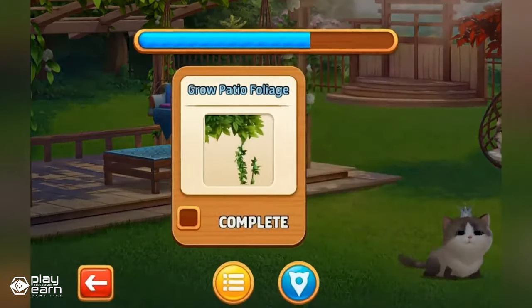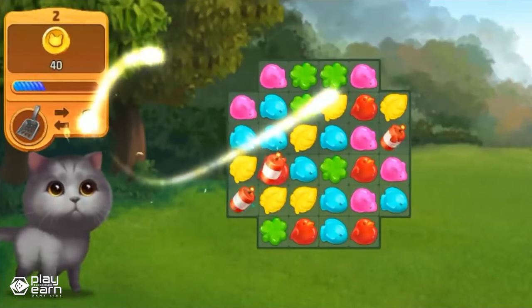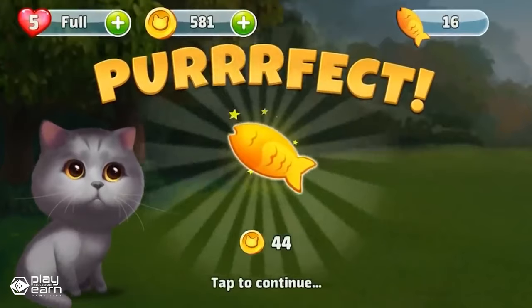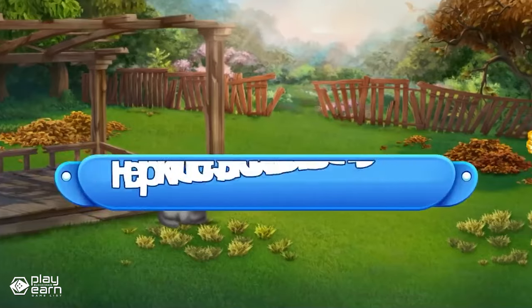To get started with Meow Match, you'll need to download the Gala Games Launcher, a platform that allows you to play blockchain games and access your NFTs. You can also join the Gala Games community, where you can chat with other players, get news and updates, and participate in events and giveaways. If you're interested in playing Meow Match, you can check their website for more info.